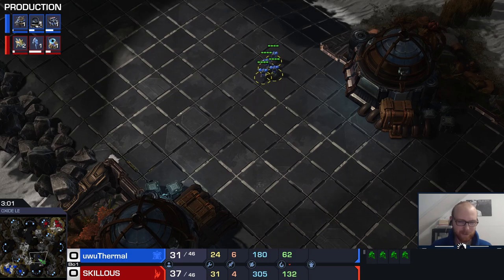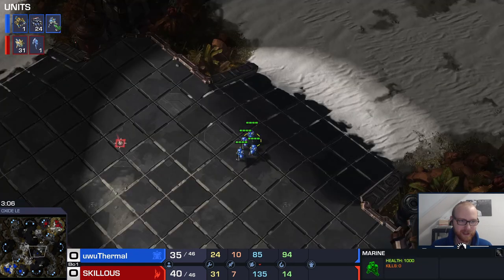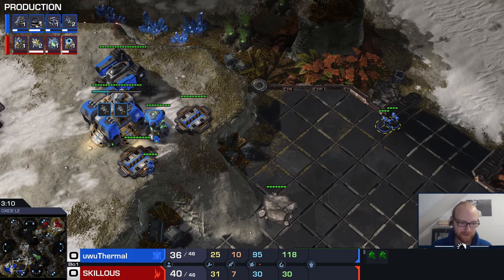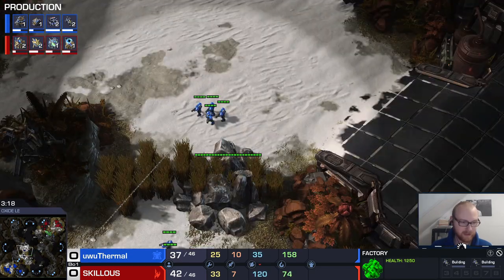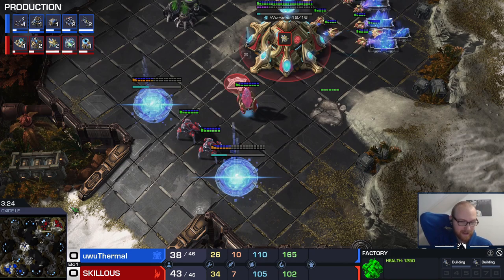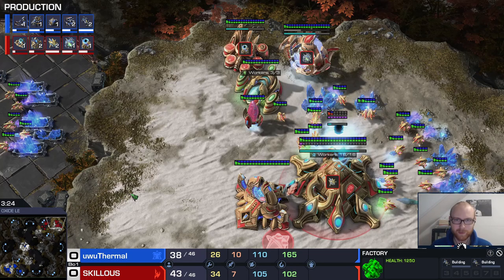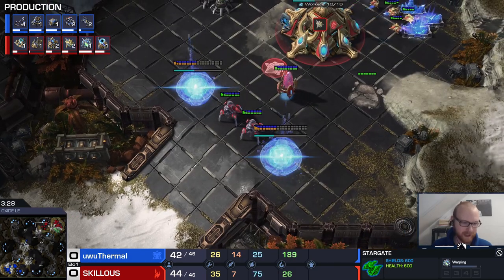Once you reach six marines — three sets from the reactor — you switch it over to the factory, move out with the six marines and rally the hellions behind. There are a few things you could run into: blink or robo are the two most standard versions. With blink and robo they'd have about three stalkers, no immortal or twilight council units. With a stargate they usually have adepts, and then an oracle or phoenix may come out. If they go phoenix, you pretty much win the game most cases; if it's oracle you may have to micro a bit more back at home.